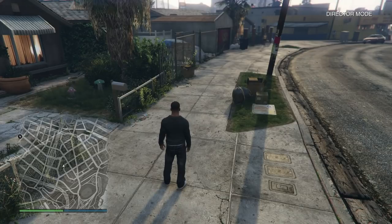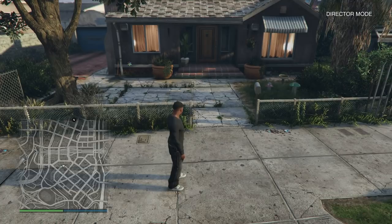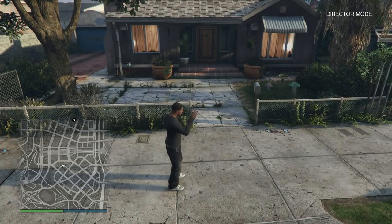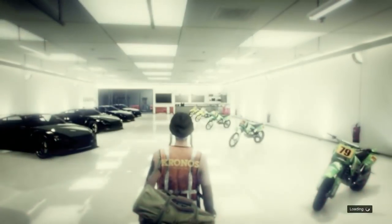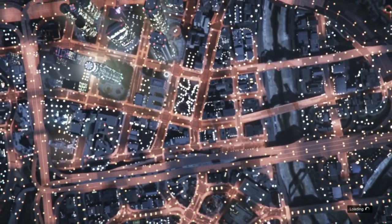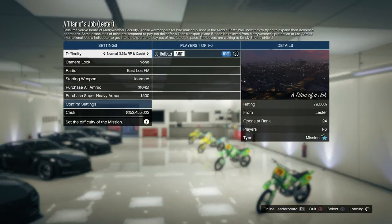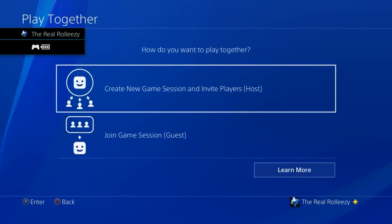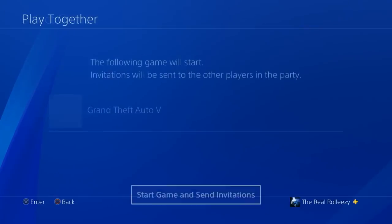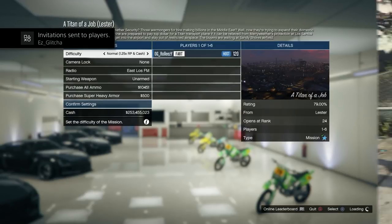At this point, you do need a friend to help you do this glitch. This is not a solo glitch. Have your friend in the party with you. Just have your friend in a public session and go ahead and start up a titan of a job. You have your friend in the party with you, your friend started up a titan of a job and is just sitting in the settings. Then you want your friend to go to the party and go over to play together, and send a party invite through the PS4 menu. Just sit on the settings menu so that your friend can get frozen money.